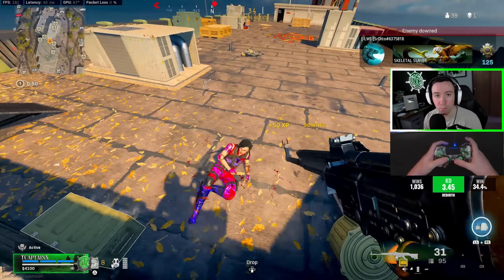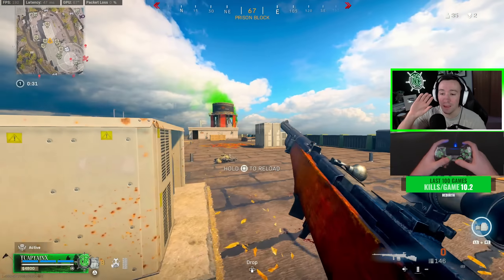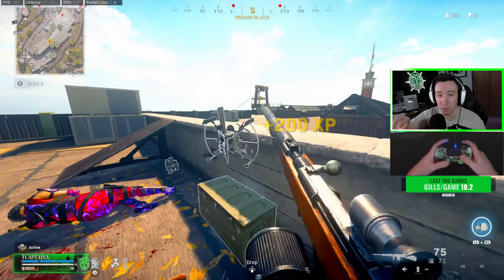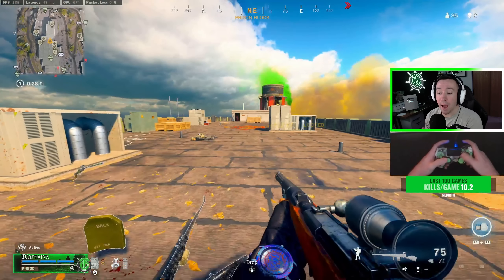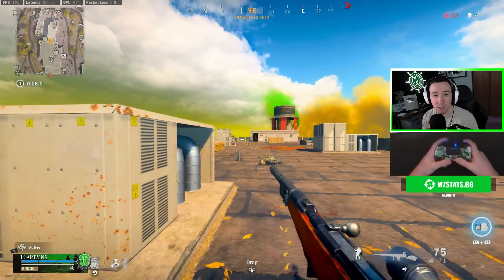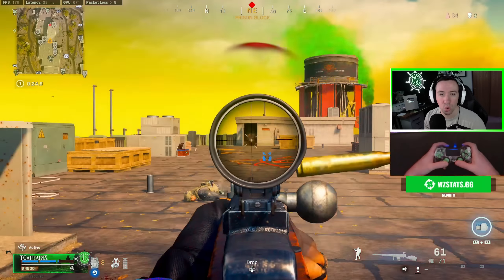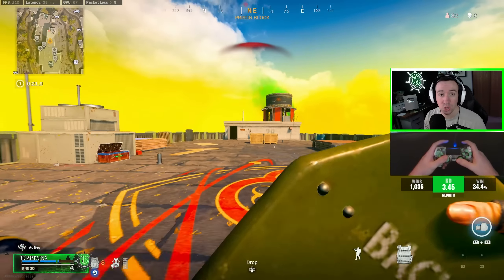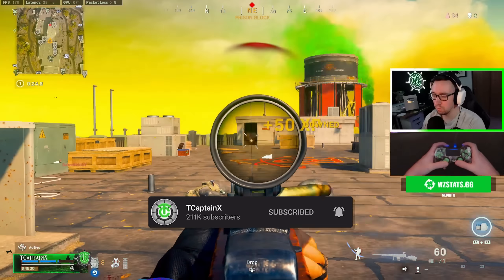Centering also ties in heavily with movement, and I've got a clip that illustrates this perfectly. Here I'm on top of prison, there's a guy at the end of the opposite roof in a doorway. I'm going to slide cancel and challenge out, and you'll see how I'm centered basically perfectly on that doorway so all I have to do is aim in and shoot. I'll be doing a movement guide in the very near future, so consider subscribing, because movement is almost as important as aiming in Call of Duty.